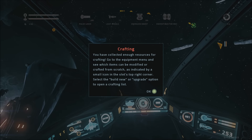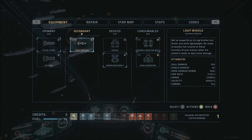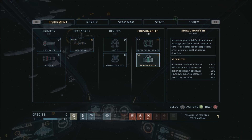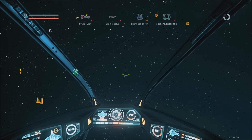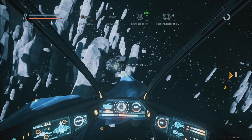All right. I don't know what that is or if it's going to damage me, but let's just try it. Crafting — you have collected enough resources for crafting. Go to the equipment menu and see which items can be modified or crafted from scratch, as indicated by a small icon in the slot's top right corner. So that would be... there we go. Shield — that's an upgrade. Shield booster, yeah, build new. So we can do that. We can also build some more missiles — it's always good to have weapons. Let's have one for now because I'm stingy. So that's the crafting menu. I could spend all day exploring this stuff. Let's just jump to the next area.